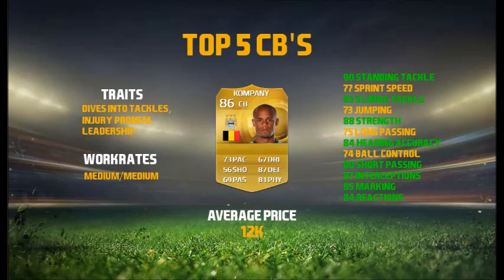Kompany's the only one in this top five with that trait, and that's why he's not higher up — because when he does get into the tackle, if he misses it then he's sort of out of the game, which is really annoying. Work rates are medium/medium, which is pretty good. Average price is 12k on the Xbox 360 market at the moment, so that's not too expensive for what you're getting.